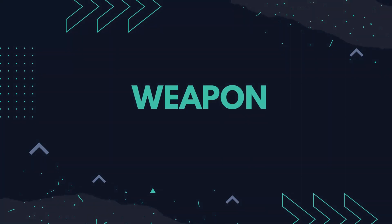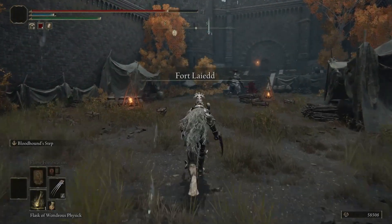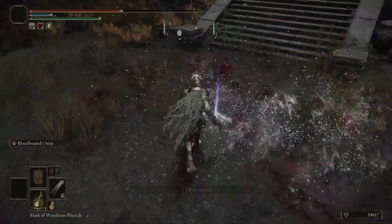The Prayerful Strike Ash of War can only be applied to axes and maces, so we're going to choose a colossal weapon type to give us the most damage and reach. There are only a few to choose from because most can't be infused with an Ash of War. The Duelist Great Axe is an okay option but hard to farm, the Rotten Duelist Great Axe can only be found in the late game, and the Giant Crusher requires a bunch of Strength. So we're going with the Prelate's Infernal Crozier, which has good Strength scaling and can easily be found by killing the boss in Fort Laid near Volcano Manor.